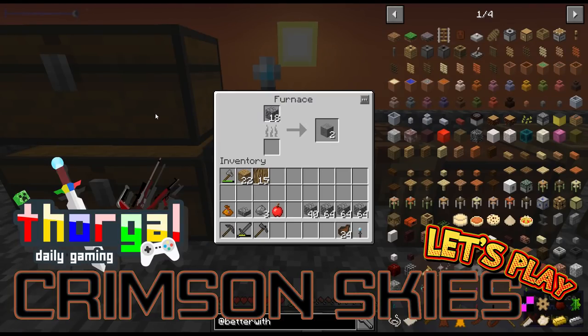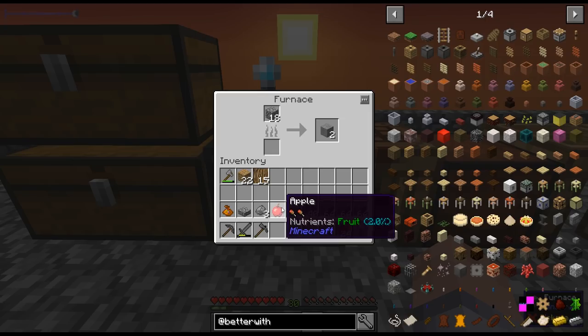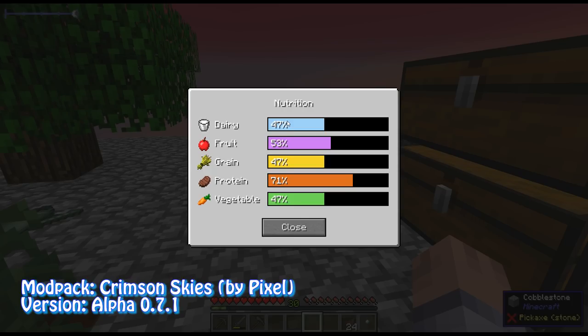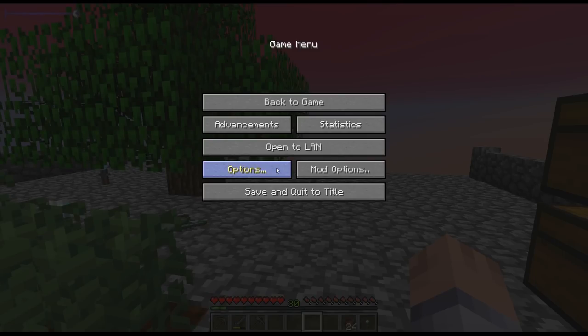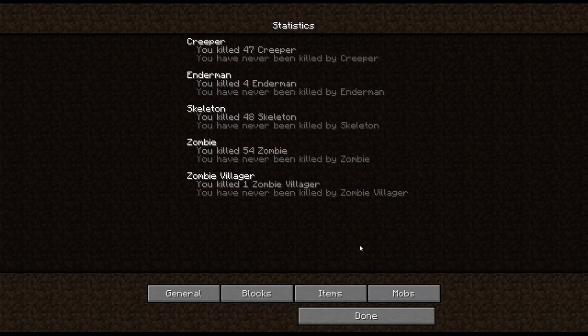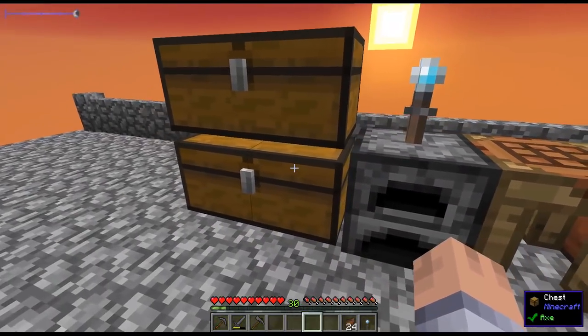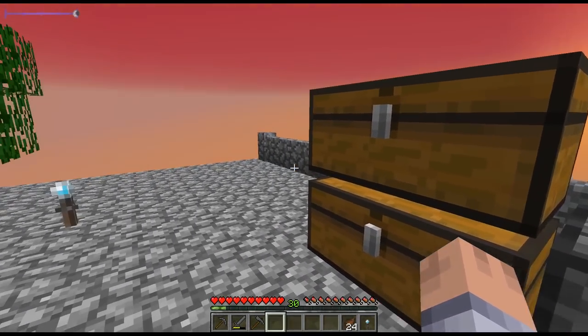Hello everybody, Torgal here and welcome back to another episode of Crimson Skies. I need to diversify my food a little bit before we get going. I just got another apple because when you check here, my dairy is going down, my grain and my vegetables. I've been killing a lot of mobs — 47 creepers, 4 endermen, 48 skeletons, 54 zombies and even a zombie villager. I'm hoping to get a potato or a carrot from zombies, but no luck so far. I don't want to eat more protein, so I'd like to make some bread.